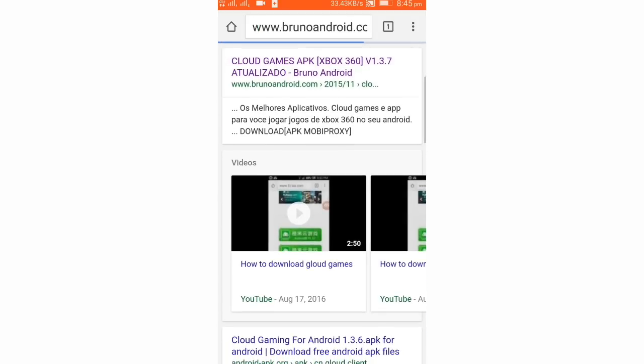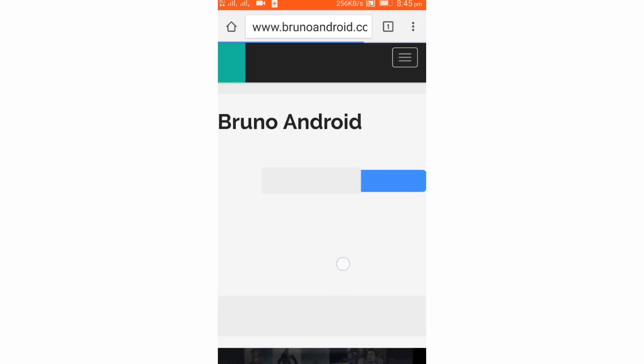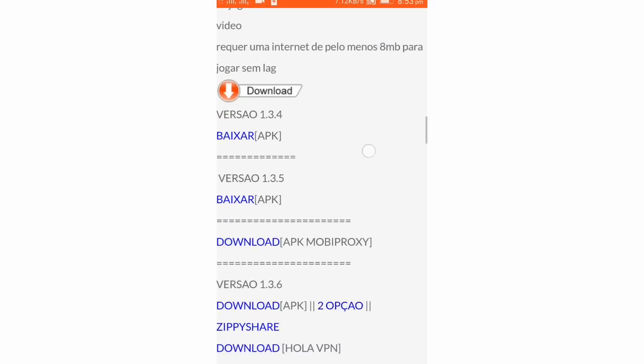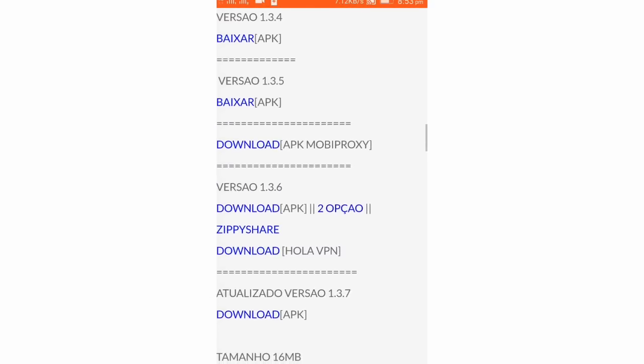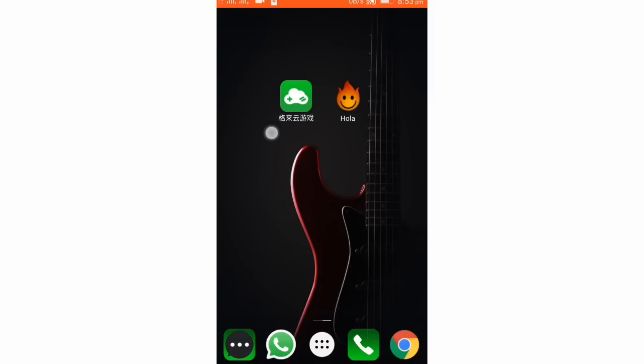Let's click on this link. You will get the downloading link. You can choose the version — I like the latest version, which is 1.3.7. You can just download it.